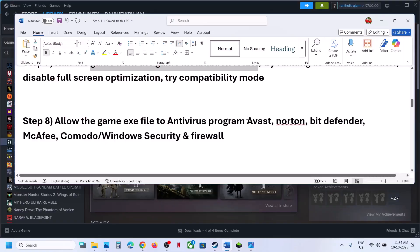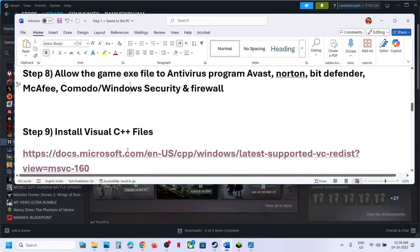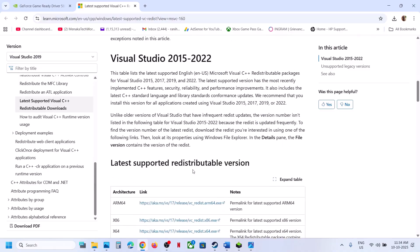Once both exe files are added, launch the game and check. Similarly, if you have any third-party antivirus like Avast, Norton, Bitdefender, or McAfee, allow both exe files through that antivirus program.